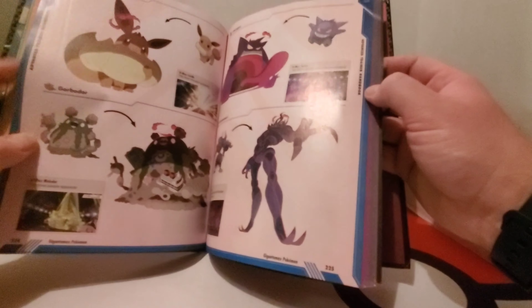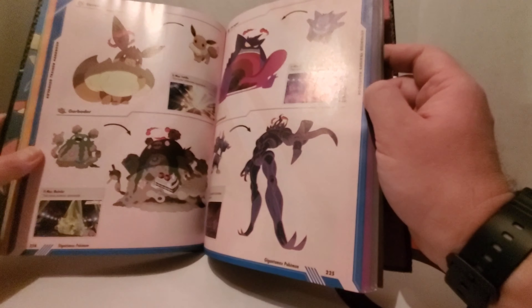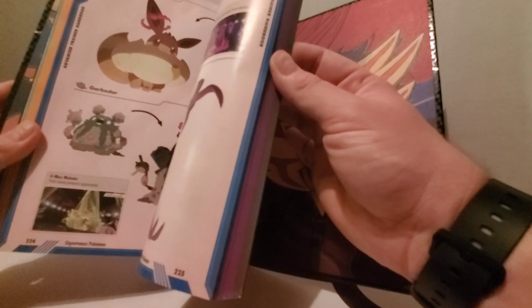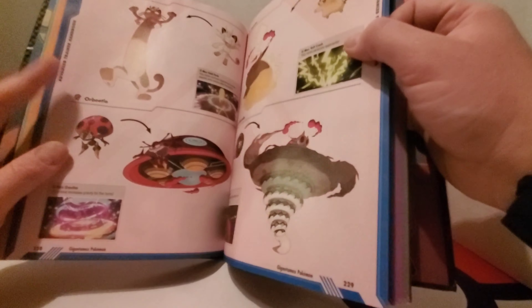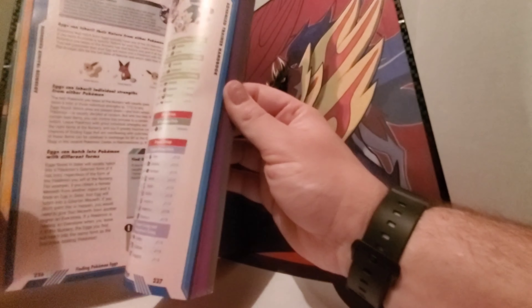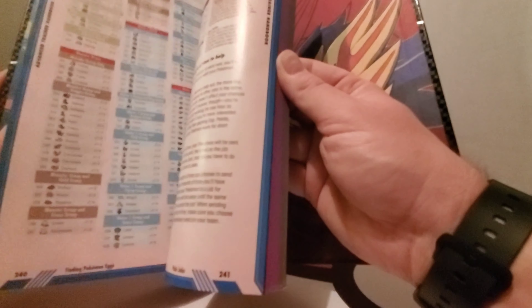There's also coverage of Gigantamaxing and Dynamaxing, and it even shows some of the Pokemon and how their forms are slightly changed when they Gigantamax — not every Pokemon can Gigantamax. There's Orbeetle, which I actually have in one of my playthroughs. Then you've got the different ribbons explained, and of course breeding, which has always been an important part of Pokemon since generation two — that's Gold, Silver, and Crystal for those who don't know.